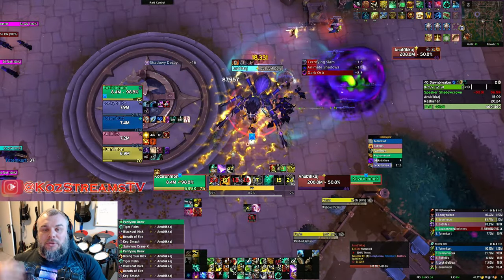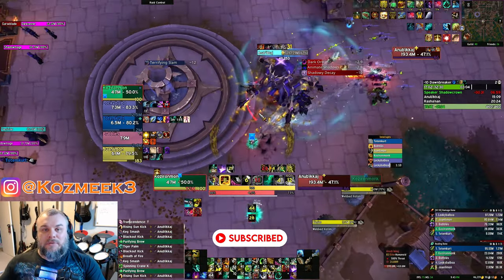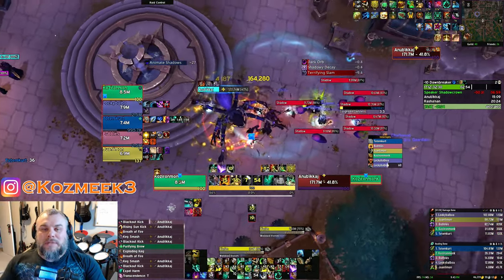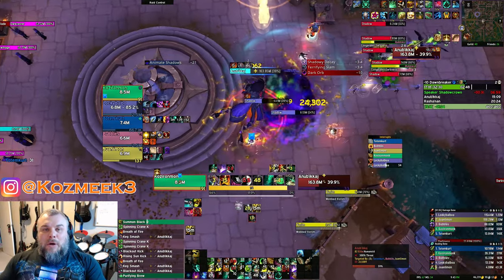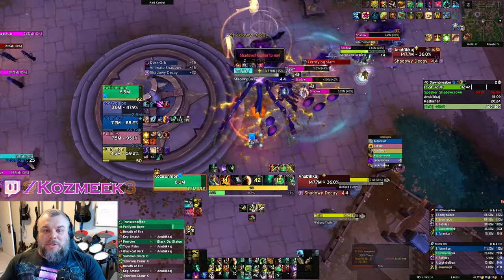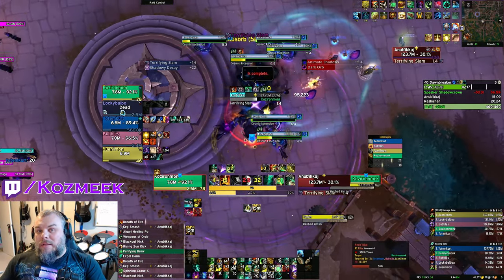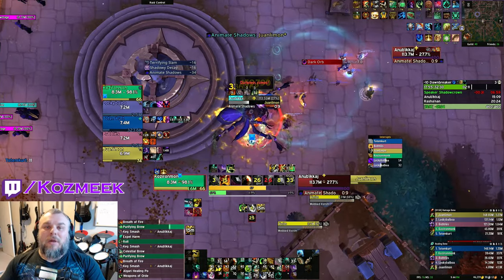Looking at the options, I want to save the Catalyst Charge and not take the hands since I already have 6 of 6 hands. I could take the wrists — a 17 item level upgrade — and then craft my boots to get 636 boots crafted and upgrade them to 639. It's Crit Mastery; I'd prefer Critverse, but for now taking the Crit Mastery isn't bad. So we'll take the wrists, throw them on, and craft our boots just before Raid with the Embellishment. After equipping, we go up to 618 item level and I'm hoping the boots upgrade brings us to at least 620.